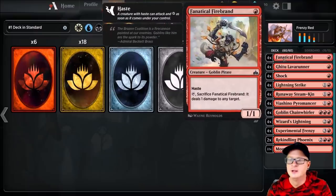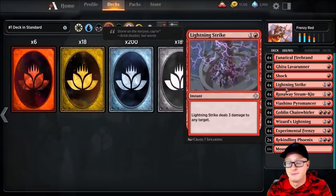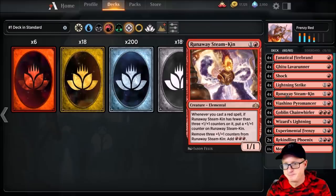Let's just go over the deck, and then we're going to have some gameplay — it's going to be nasty. Four Fanatical Firebrands, four Gitu Lava Runners — really cool card. Four Shocks, four Lightning Strikes, four Runaway Steamkin, which is really something — you'll see that this can close out games for sure.